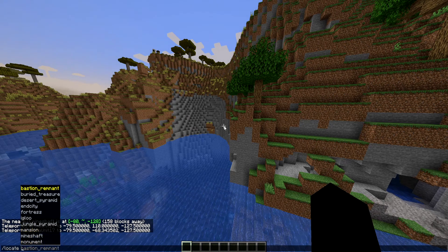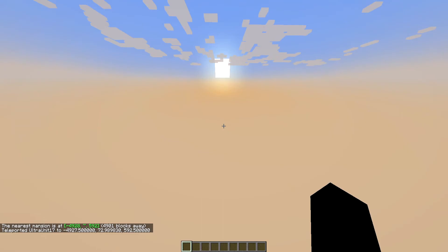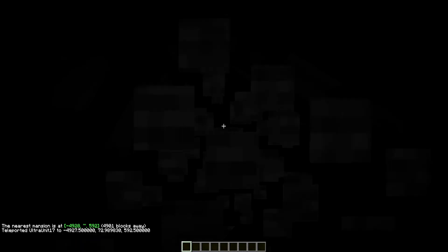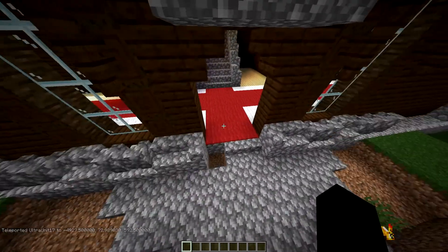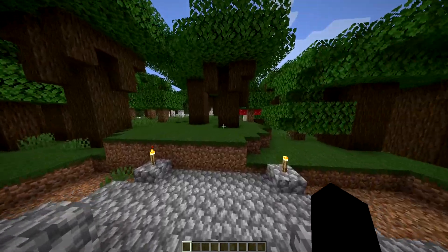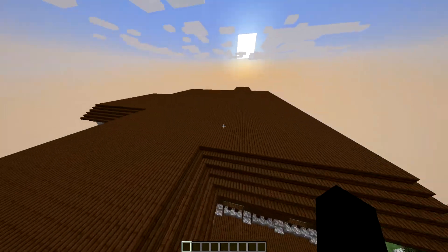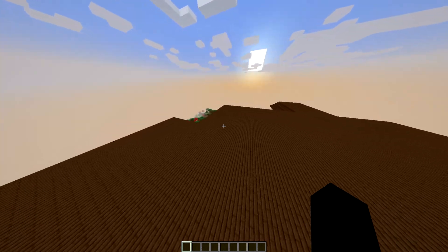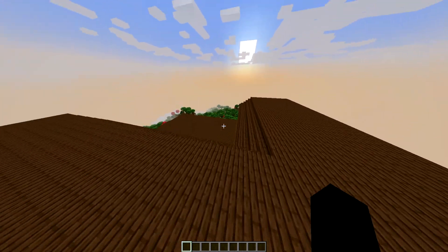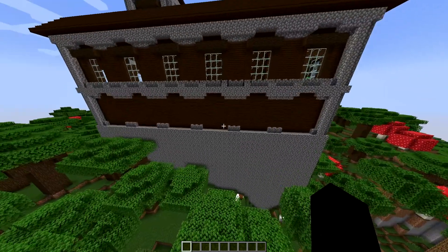Let's locate something more easy to spot, like the mansion. Boom, teleport! Let me dig myself out — and oh yes, as you can see we are right in front of the mansion. This is what should have happened: placed right in the middle. So yeah, I can locate one of the hardest structures to find in all of Minecraft — the woodland mansion — pretty easily. I can't get over how tall this thing is. It goes up to 125, which looks ridiculous.